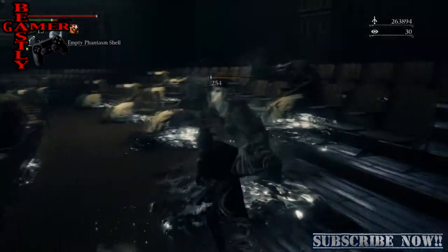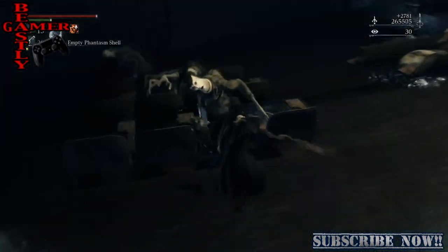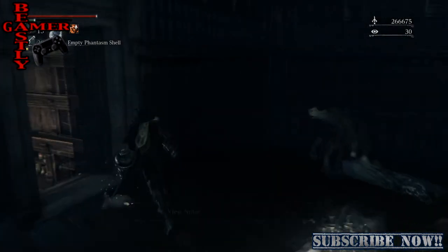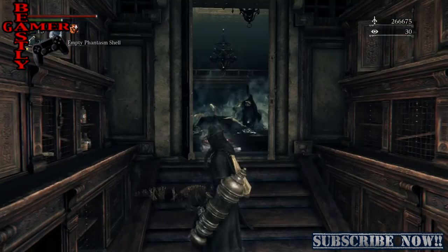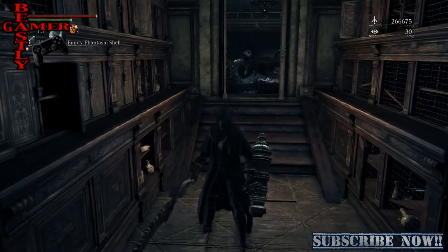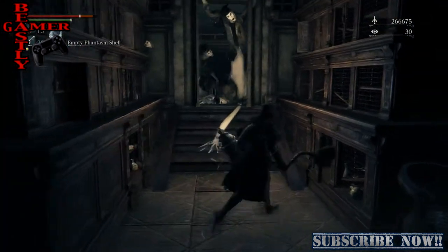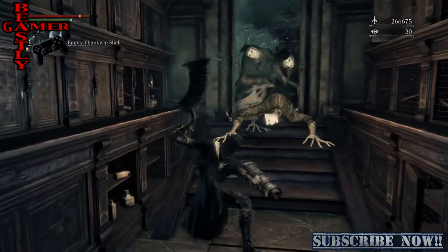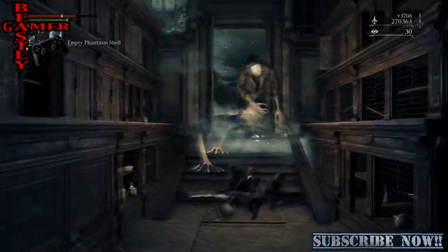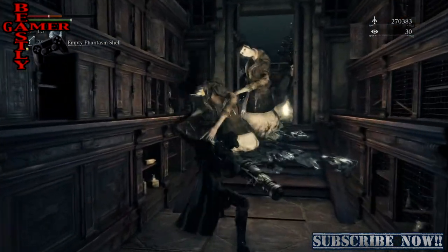These guys look slow and they are pretty slow, but they're actually quite powerful depending on your level. What I normally do is take out the first two or three, then come and wait in this corridor because they've got a lot of reach — watch their arms. You really want to stay back and not give them too much of an opportunity to destroy you. But if you have a strong weapon, you can take out groups at a time.